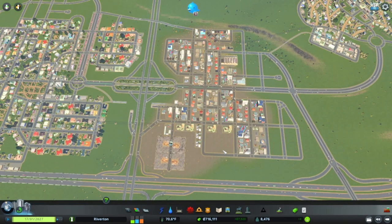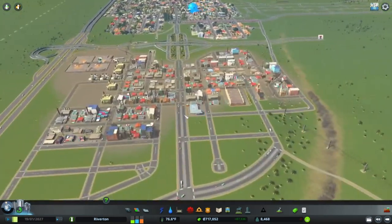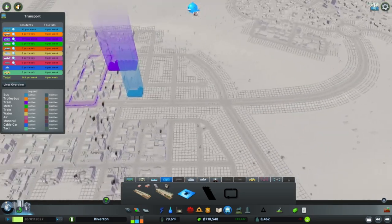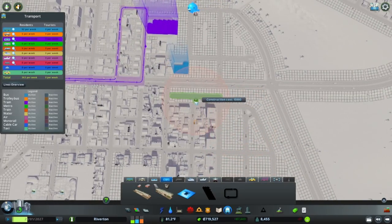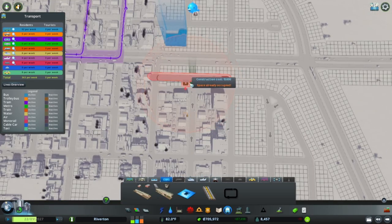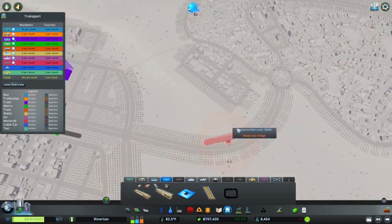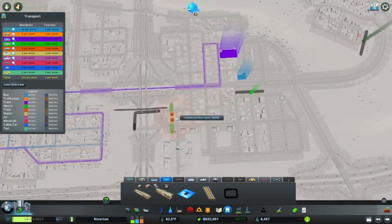Heading over to metro — my favorite mode of public transportation. I love that you can run it underground so it doesn't clog up any roads. I also love elevated metro stations, they look so cool, but I usually work with the underground metro station because it's perfect for traffic. Let's start building our network. I think I want to put one right in here, definitely in the industrial area. The good thing is you can put stops close together because metros get up to speed fast and can handle more stops.